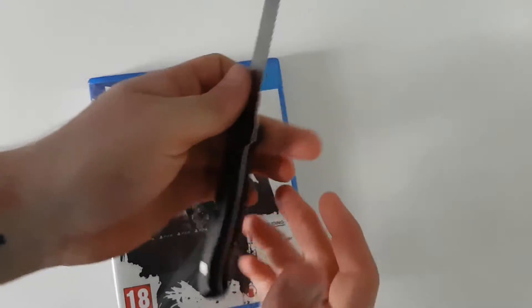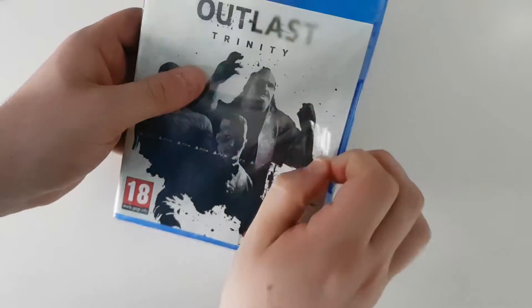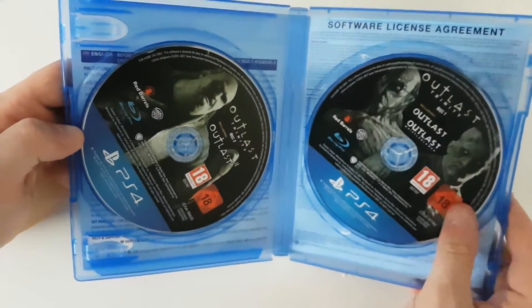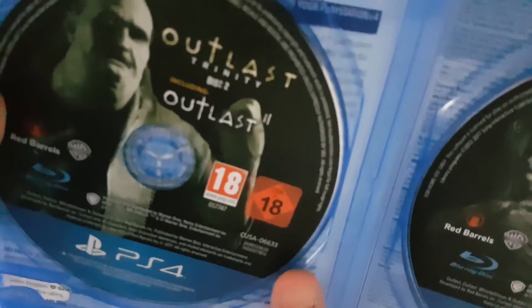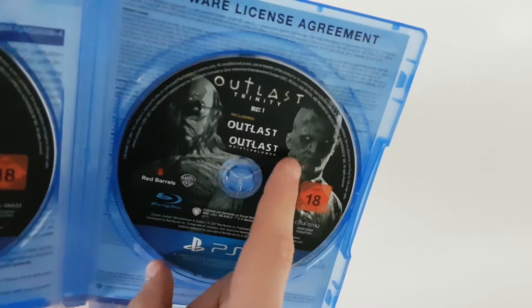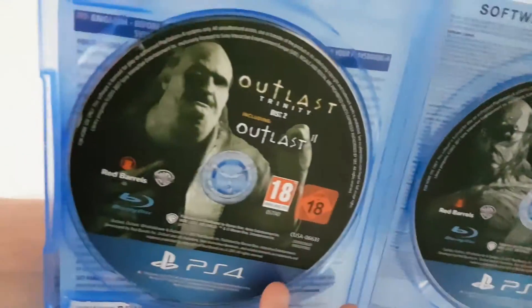Let's get into it and have a look at the discs. I'm going to do the official first initial smell — that brand new smell. On the inside, there are just the two discs, nothing else. This first one here is Outlast and Outlast Whistleblower — you can see the guy from the DLC on it. It's a really nice disc.